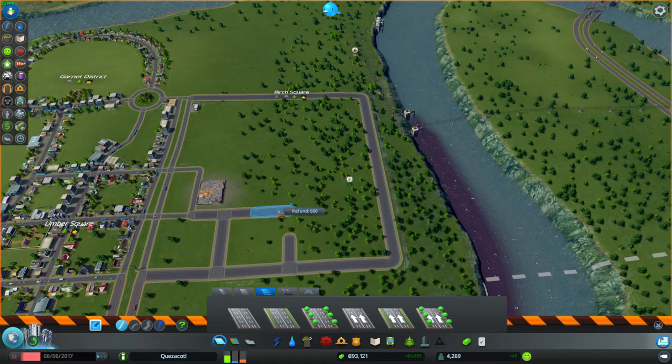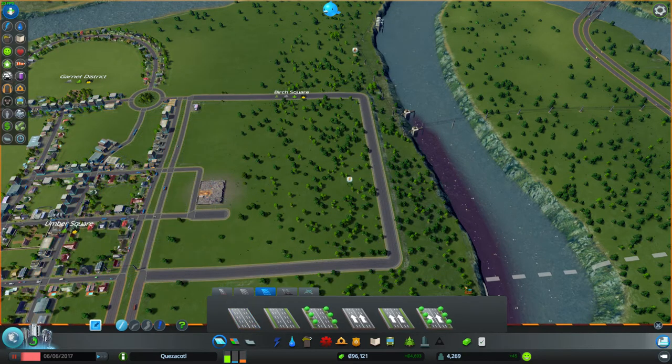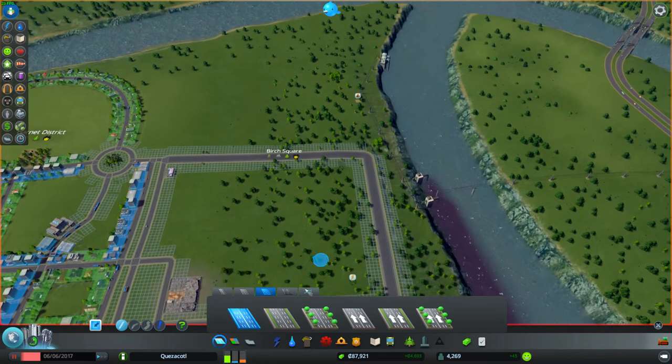We still have plenty of money. This is actually perfect. Let's go ahead and demolish this as well — we don't need that, we don't need that either. We're going to do this, and this, and that, and then it's going to be like this and like that. That's much better.